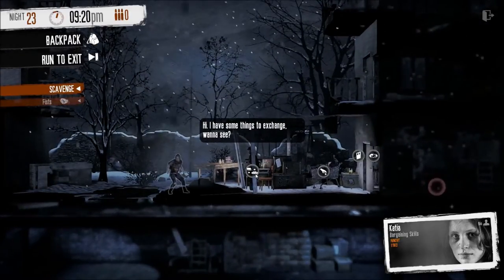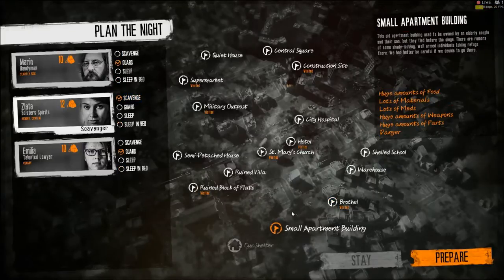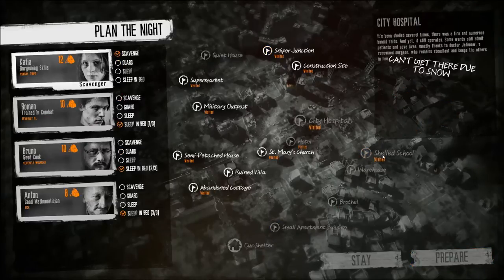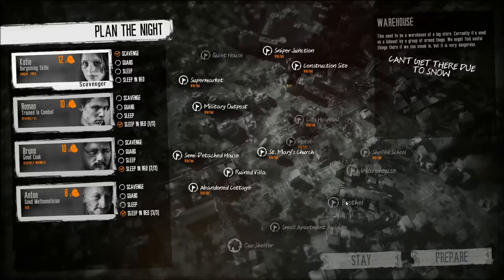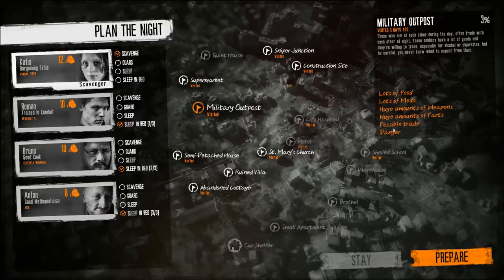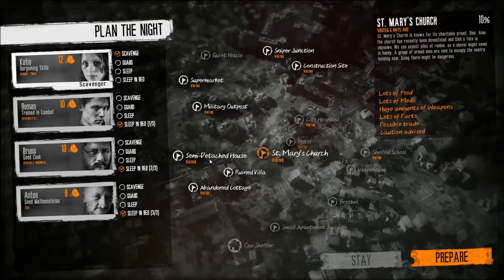Let's go over some of the trading locations. During the night phase of the game, you will have possible trading locations to head to. Locations like the military outpost and the hospital will always have trading NPCs as long as you have not attacked them. While other locations might have a different loadout or might not even show up at all, such as the garage, the brothel, the school, church, and the detached house. If you aren't sure if you can trade at a certain location or not, you can always read the location tooltip to see if you can.